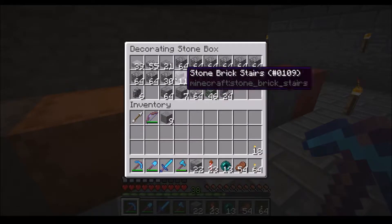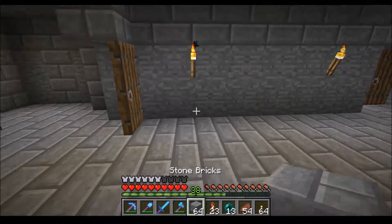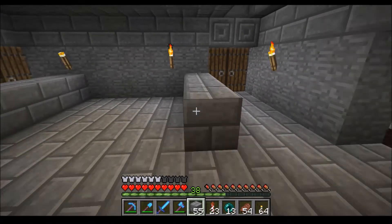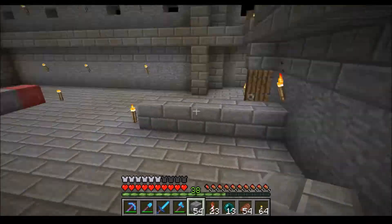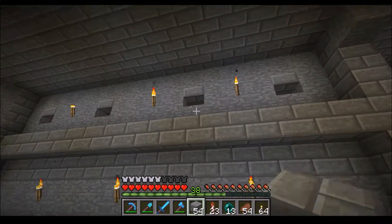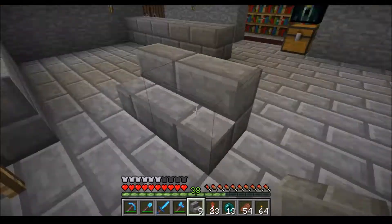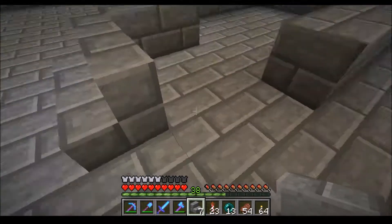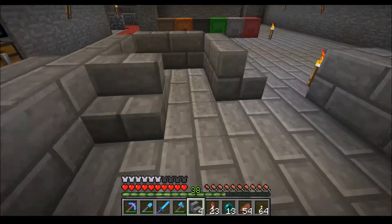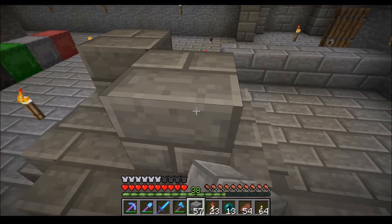Let me just grab some building blocks here. We'll probably do this room in sort of the same style as the rest of the stuff. We'll have an offset up here where the king can sit and judge people, and then down here we'll try to make some kind of little podium for the person being tried to stand on, so that he's in view for the whole audience.